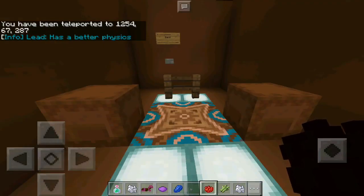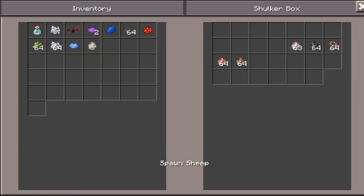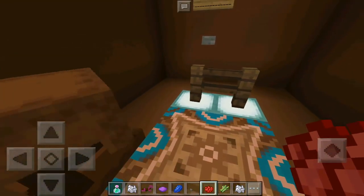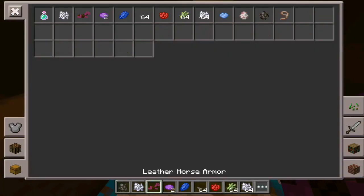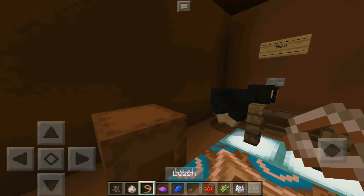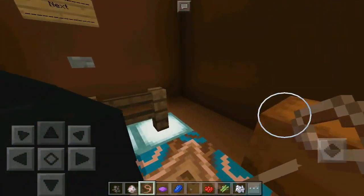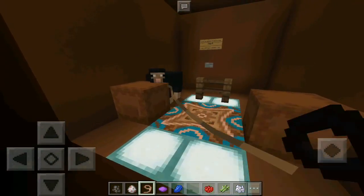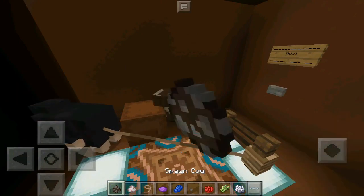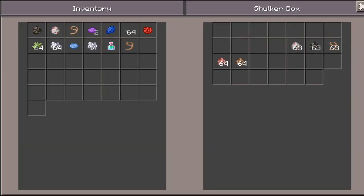Lead has better physics. I'll grab a lead, spawn a cow, and grab a sheep. I have it like that. It looks better — it has better physics. I'm just going to place it like that. There you go, sheep. Stay frosty my friend.